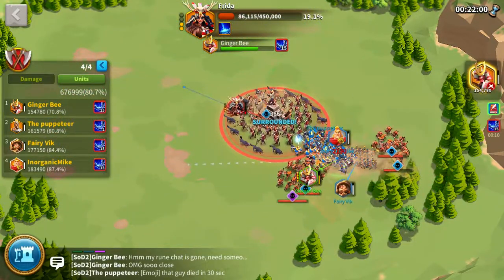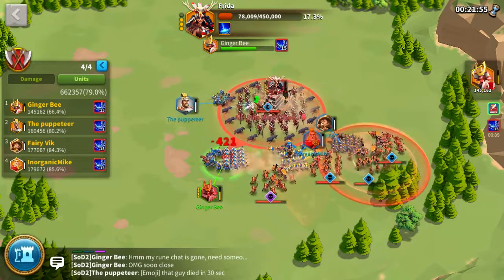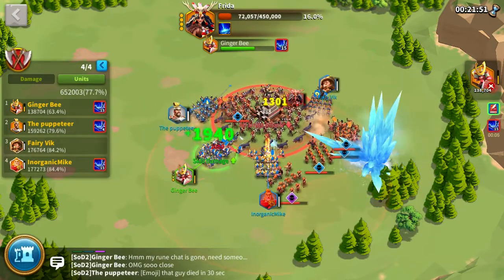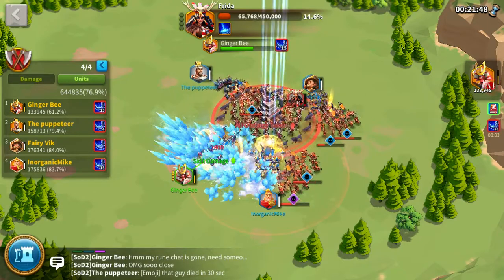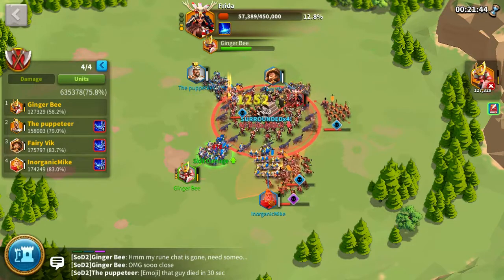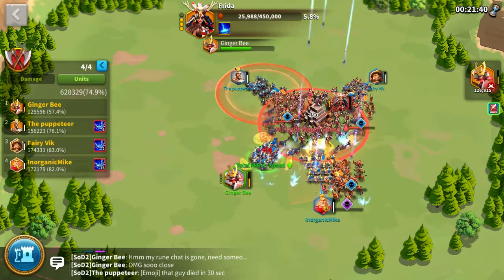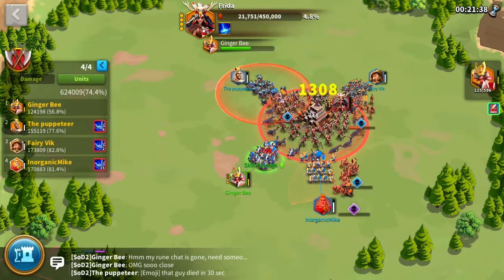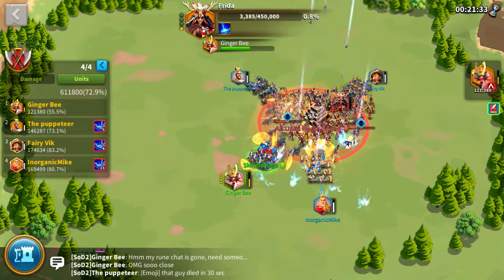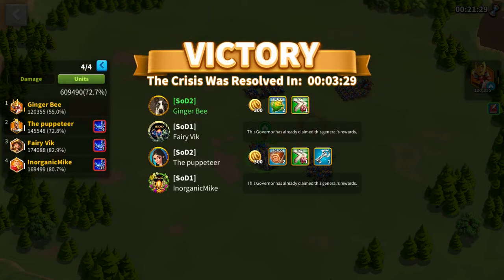Make sure to stay out of the way of the tank, which is me. Everyone needs to stay out of the cone-shaped, or fan-shaped area — Mike is again in the AoE. We should be able to get her down. This is why cons are important, because they just do such crazy DPS and it's so fast. Perfect for hell mode — we'll be able to finish this in time. Thanks, guys.